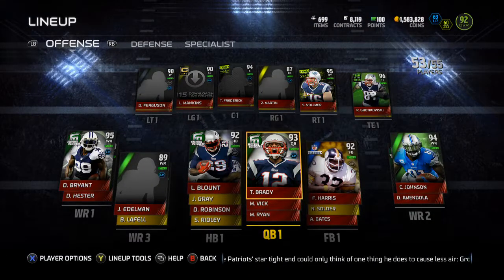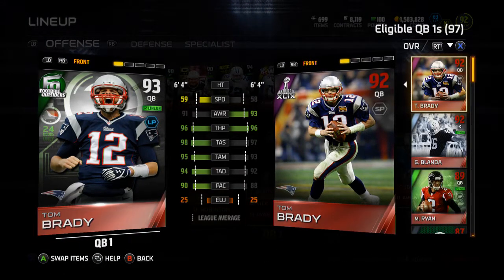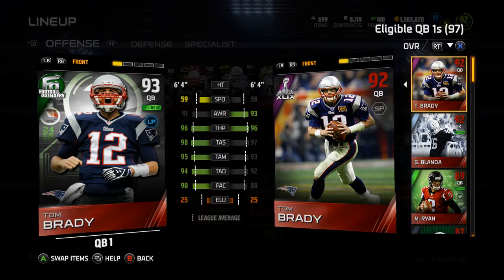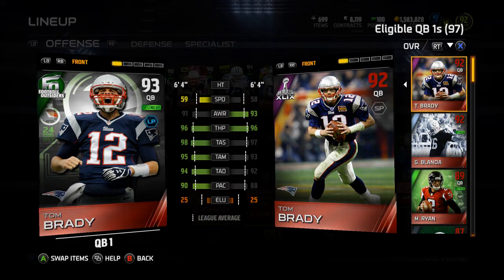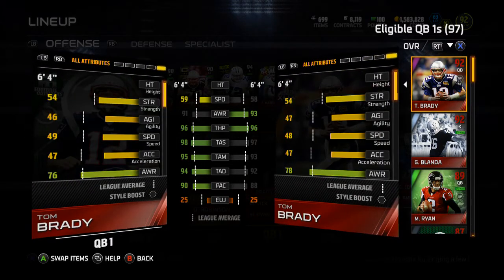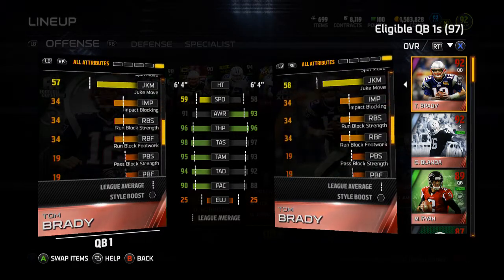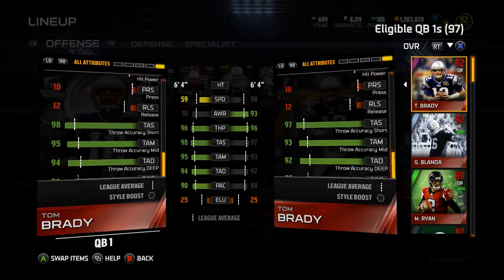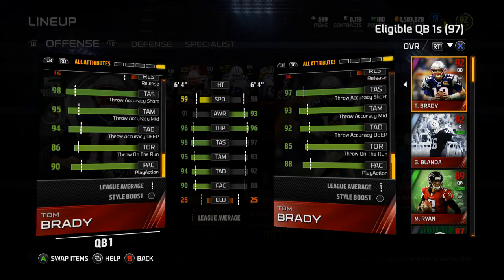Now comparing Tom Brady: the 93 is one speed faster, two awareness worse, same throw power, one better throw accuracy short, two better throw accuracy mid, two better throw accuracy deep, two better play action. Let's scroll down to throw on the run — the 93 is up one from the 92 you were given.